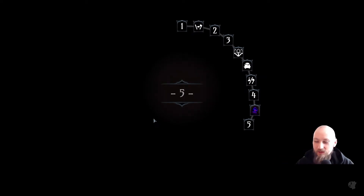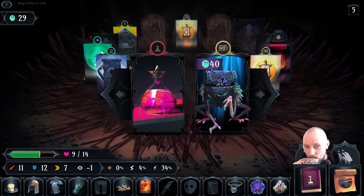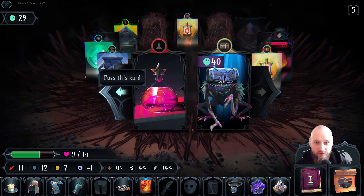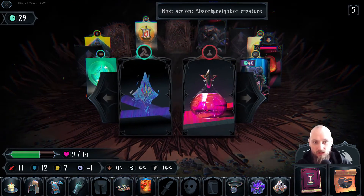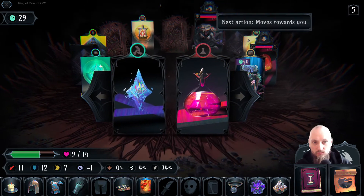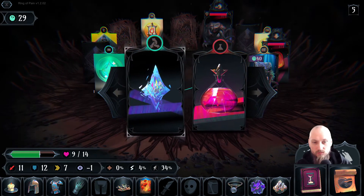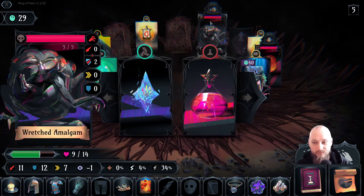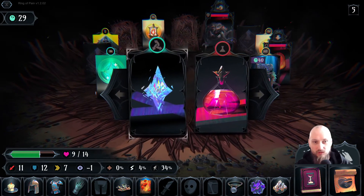Nothing is ever happening in there — I don't know, maybe it is but I just don't understand it. We got a bomb here so I think we're moving the other way to find some mobs so we can use it. He's absorbing stuff. I want the bomb on the other side of him moving towards us. I don't mind the shuffle here — there can only be maybe two more creatures on this floor.